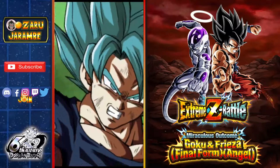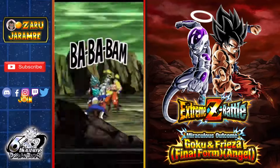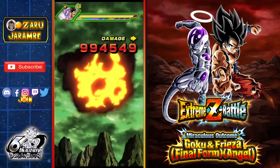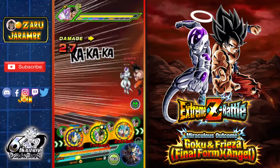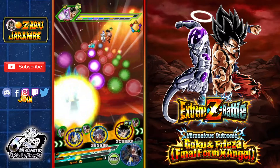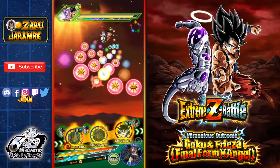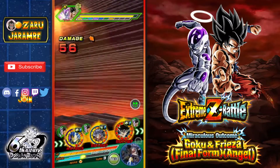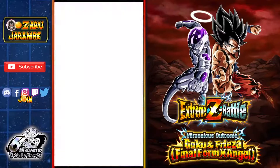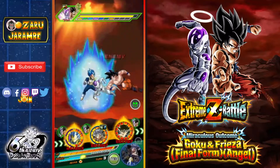Getting additional attacks — very nice. The only thing is I've got the LR AGL UI Goku on this team. We definitely want to make sure he's dodging if possible, because if he does not dodge he's going to take a giant chunk of damage due to type disadvantage. We'll keep him in the middle just in case, and give the STR UI Goku all of those orbs to max out his super attack. And we're getting the super attack on Vegeta again, which is where we want it. You've got to make sure you're positioning your units in spots where they're going to be most useful.